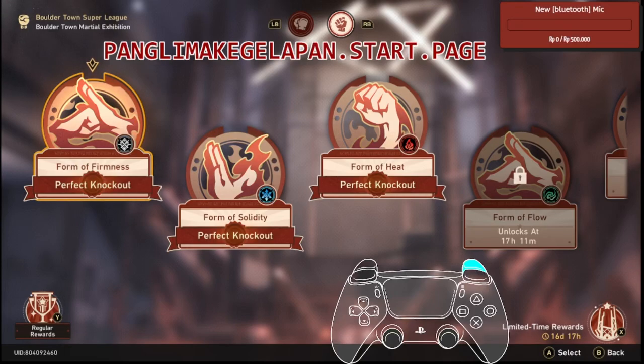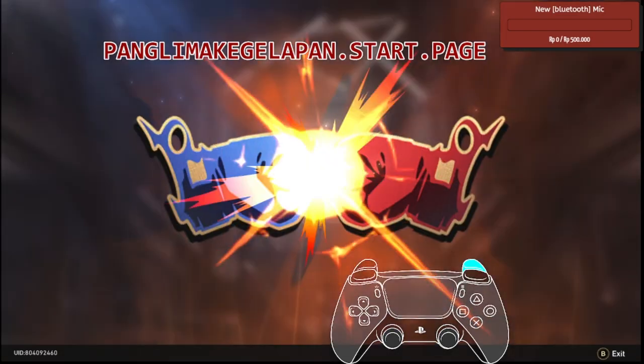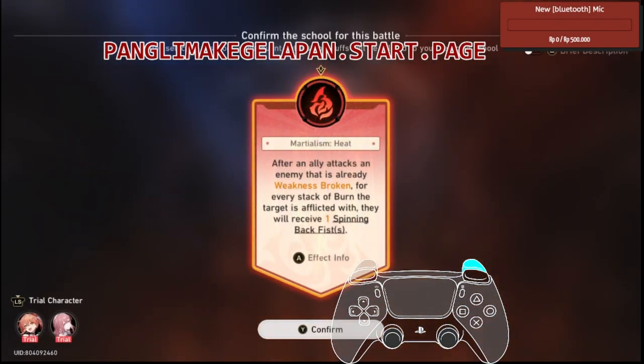Welcome guys to Bothertown martial exhibition day 3. Today we are gonna go to the fire element, so let's jump into it. There is a martialism that hits after an ally attacks an enemy.